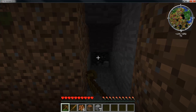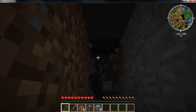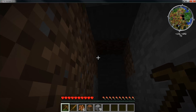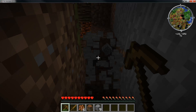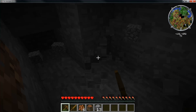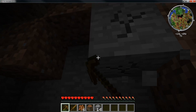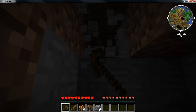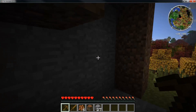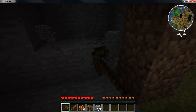Then we have Inventory Tweaks, Iron Chest, MFR, Modular Power Suits, Xycraft, Nether Ores, Omni Tools, Petroleum Generator, Portal Gun, Power Converters, Railcraft, RedPower 2, Secret Rooms, Soul Shards, Thaumcraft 3, Thermal Expansion, Twilight Forest, Wireless Redstone Chicken Bones, Xeno's Reliquary, and Xycraft. Those are the mods, and I also added Tinker's Construct because I'm a huge fan.